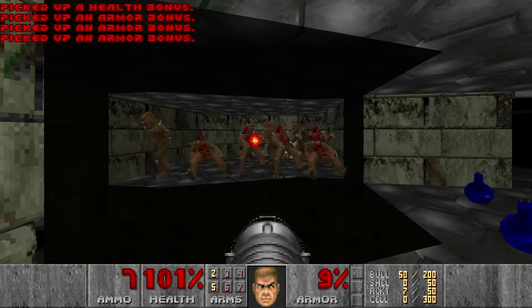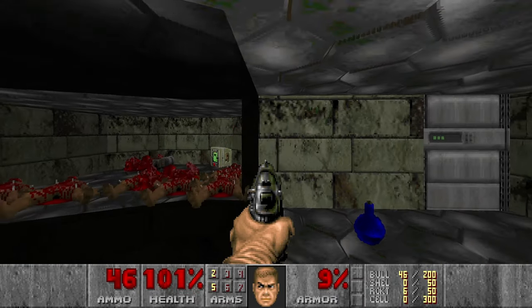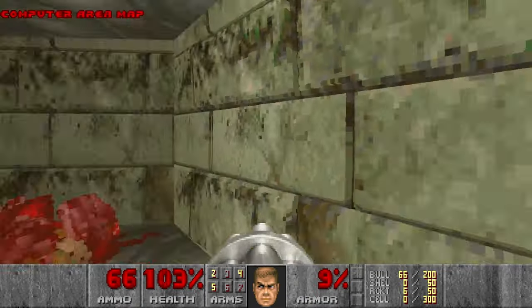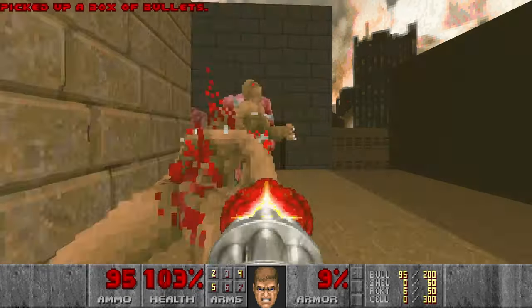Then let's blow up the sims. Then I will jump straight to this area, grab the chaingun and a beautifully looking computer area map. Then we go up and grab the ammo.